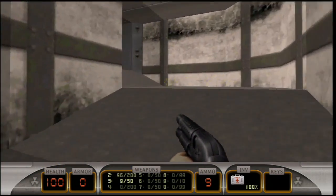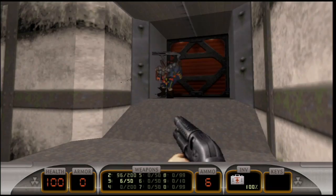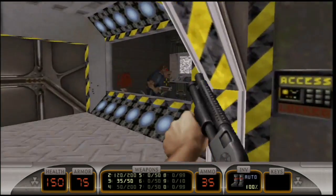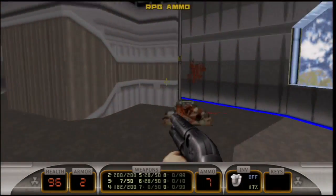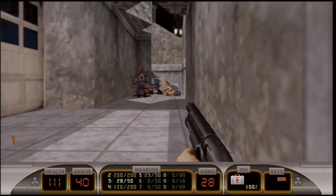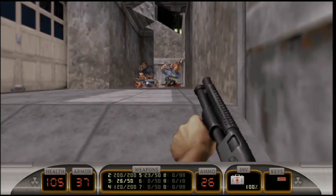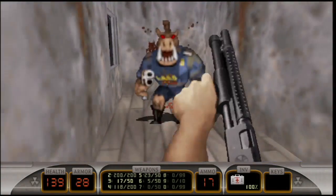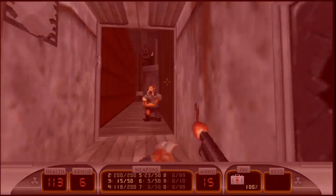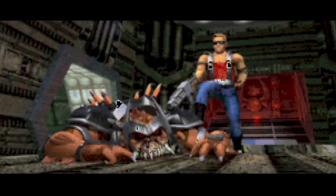Shotguns typically require you to sacrifice a bit of speed and accuracy for a devastating amount of power. Fortunately, that's not how the Duke operates. His model features a second handle for easy pump action and an incredibly fast firing rate, blasting grunts before they even see him coming. The weapon fits the blistering pace of the galactic hero's better years perfectly, and just looking at it reminds us of that brief time when Duke Nukem took no prisoners.